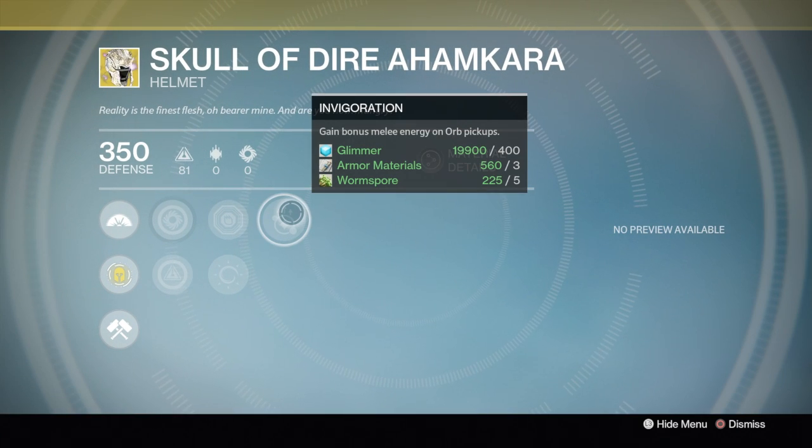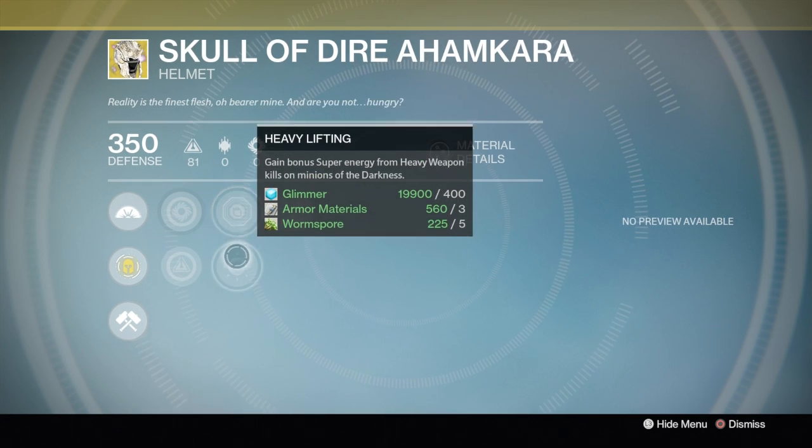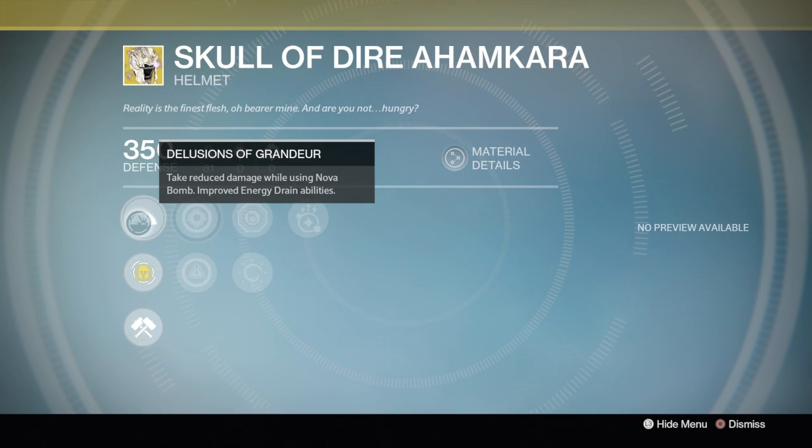For the Warlock helmet, the perks are Hands-On, Heavy Lifting which increases strength, and a perk that lets you take less damage when you use your Nova Bomb. It's alright, nothing amazing.